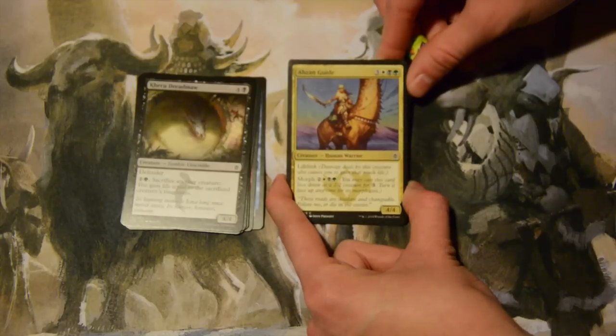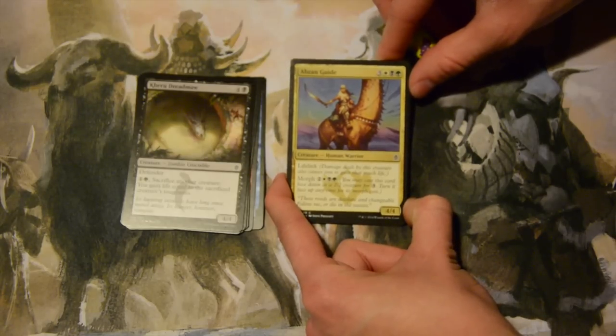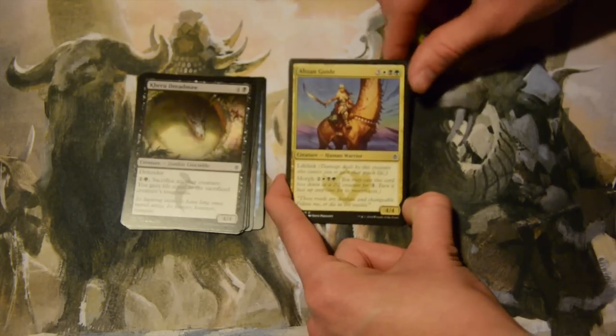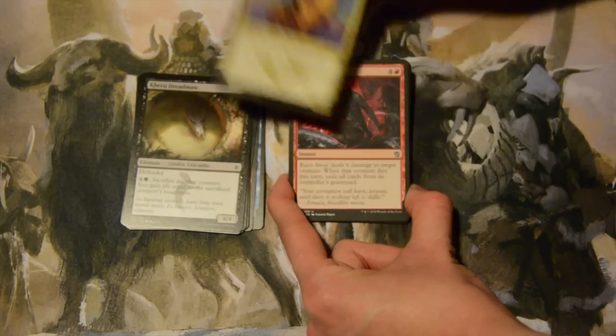Abzan Guide — six mana, three colorless, a white, a black, and a green, for a human warrior that is 4/4 with lifelink. You can also pay its morph cost of two colorless, a white, a black, and a green. He's an Abzan with a giraffe — that's awesome.